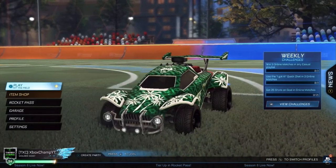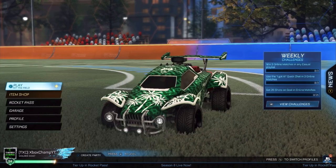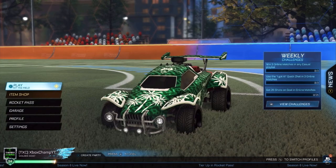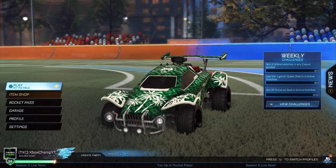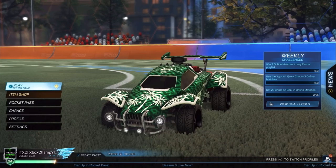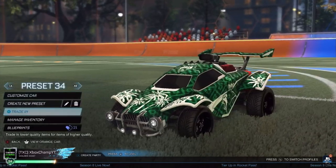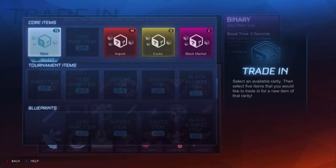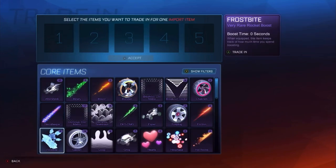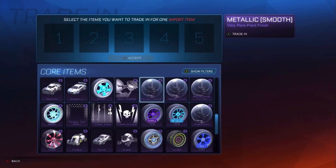Welcome back to another video. Today I have another 200 non-crate very rares to trade up in the hopes of getting a White Octane, and so far we are White Octane-less. I've got one on the car as you can see, but I haven't got one from a trade-up. So if I go into Garage, go into Traded, and go to Imports — it says 46. We're going to be trading all of these up, just want to make sure there's no decent or expensive items.